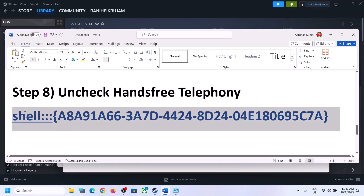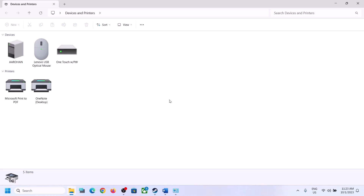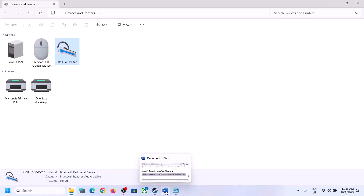The next step is to uncheck Hands-Free Telephony. Copy the command provided in the video description, type 'Run' in the Windows search box, open Run, paste the command and click OK. Select your speaker, right-click, click on Properties, go to the Services tab, and uncheck 'Hands-Free Telephony.' Click Apply, then OK, launch the game and check.